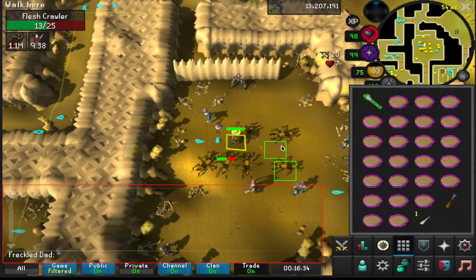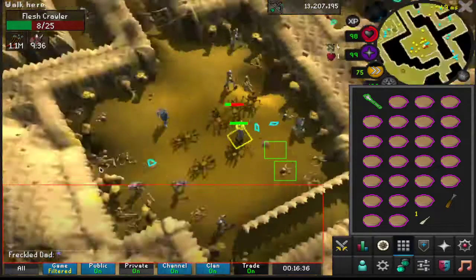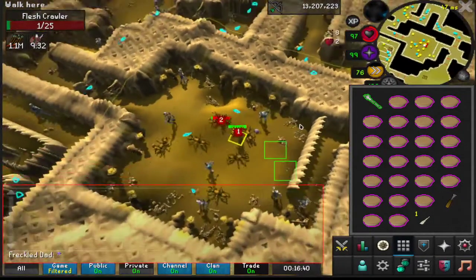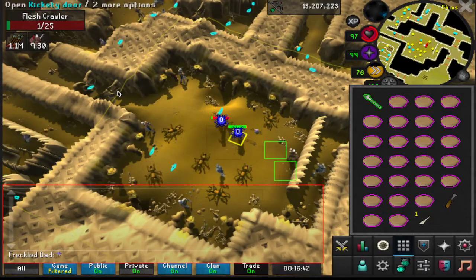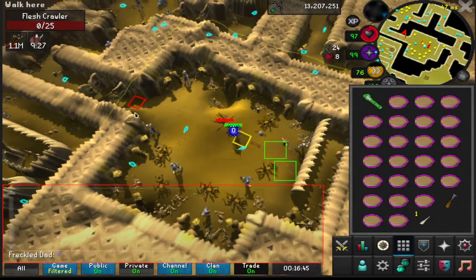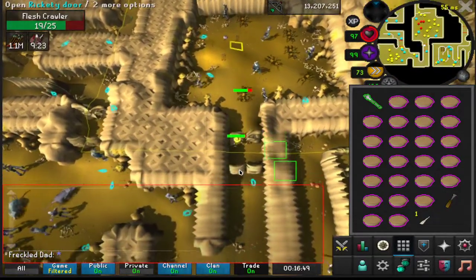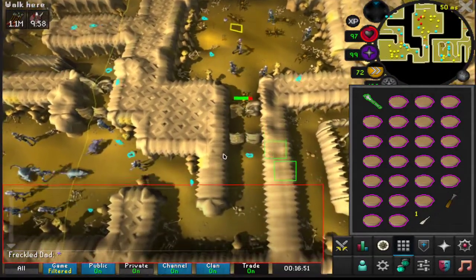So the first time that you show up, what you're going to want to do — after the aggro is gone — the first re-aggro is going to be a little bit of a pain. But then every re-aggro after that on your trip is going to be much nicer.